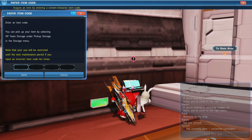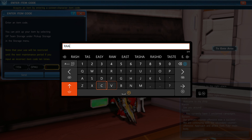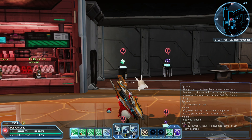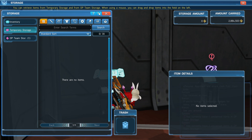Once at the Visaphone, navigate to where it says 'Item Codes' and input all the item codes listed in the description of this video. Each item code will grant you a memory token. If you don't see them go to your inventory, they probably went to your pickup storage. The pickup storage can be accessed from a storage podium, which can be identified by the cubes on top.